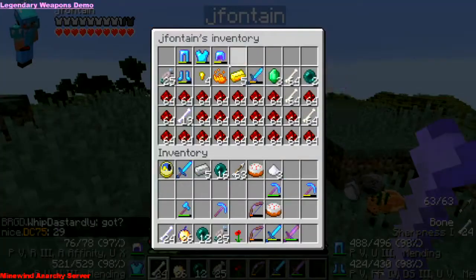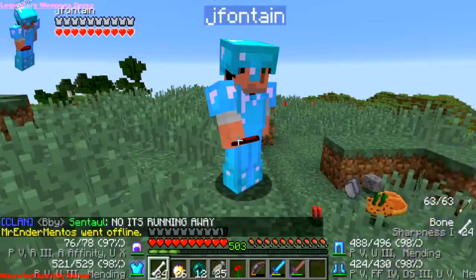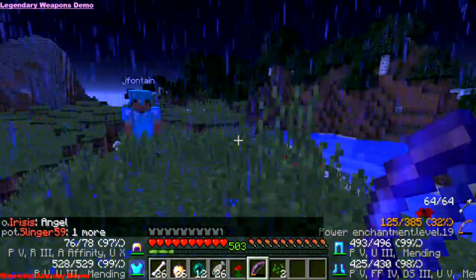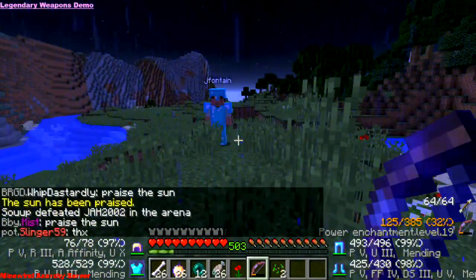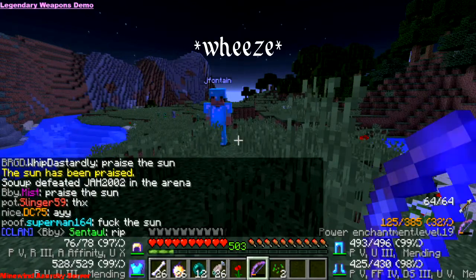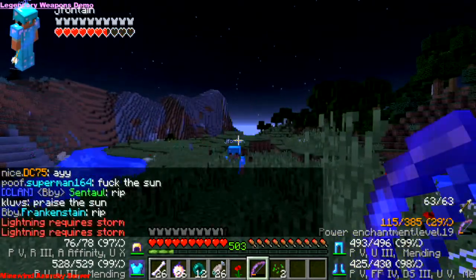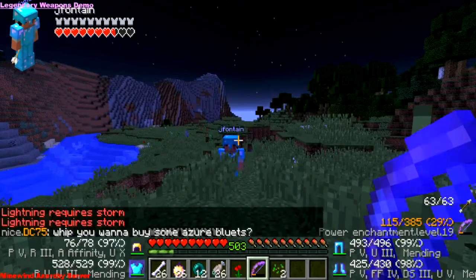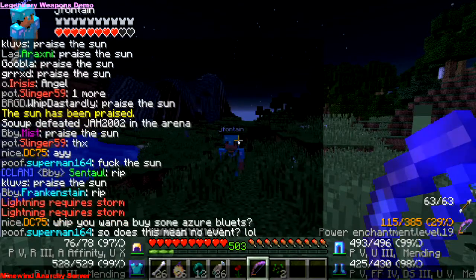So if I E-Bow Fontaine, you can see he lost a hefty amount of dura on his P5 pieces. The next item is Indra, which is my favorite Legendary. It can only work in the rain — if you use it when it's not raining, it acts as a normal bow. I'll shoot Fontaine and you see he loses 3.5 hearts per just one shot, and I hadn't even drawn the bow back all the way. You get a message in the chat that says 'lightning requires storm.'